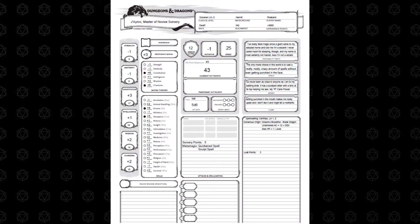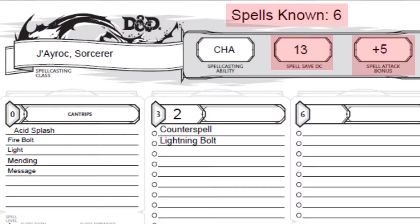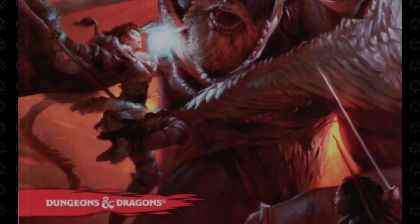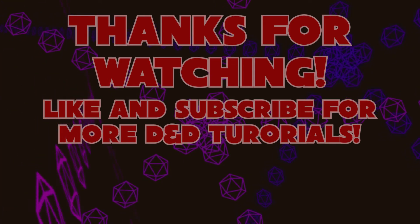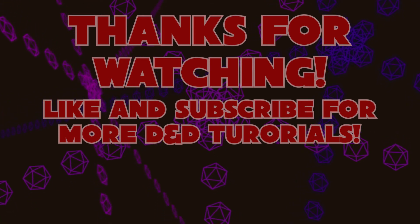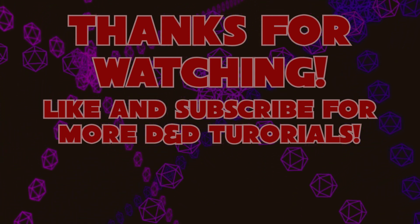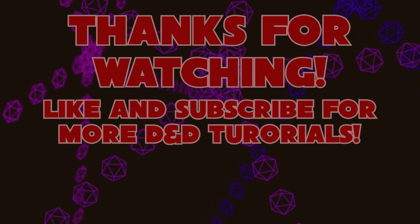And that's it! Once you've increased your hit dice, max HP, and proficiency, added your sorcerer's class abilities, and updated your spell sheet, you're ready to continue your adventure! Thanks for watching — hope this tutorial helped you get your next session rolling. If it did, leave us a comment down below, and don't forget to like and subscribe for more D&D 101. Roll high everyone! We'll see you next time!